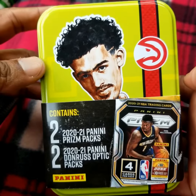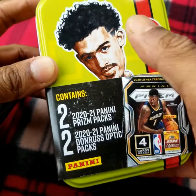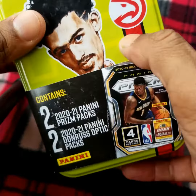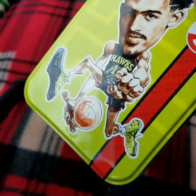What's up, guys? Andy Drifter here with a Trey Young mystery tin. Well, not so much a mystery — you can see right there what you're getting. Let's crack this open and see what we can find.